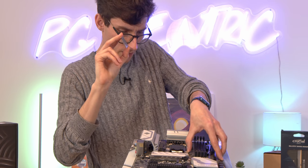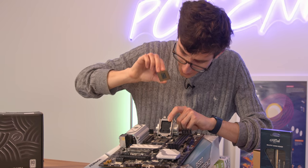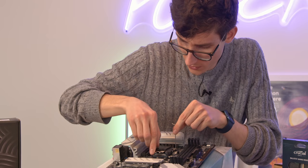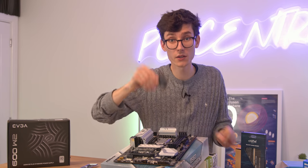Here's your i5 6-core chip. We're just going to open up the retention arm on the motherboard, then gently lower the CPU into place so the gold arrow lines up with the one on the motherboard, secure it down, and the cover will pop off. Save that for later.